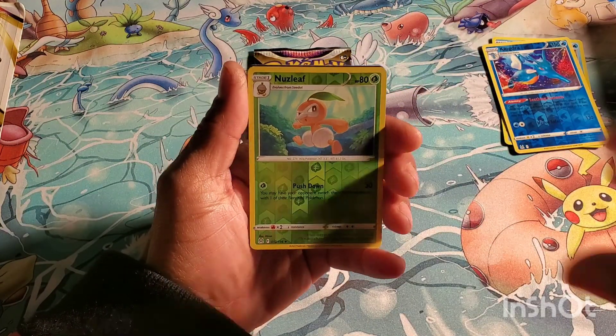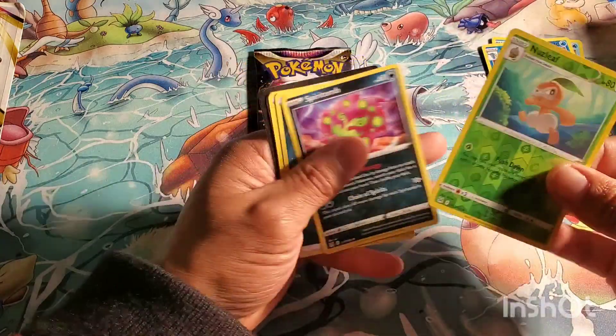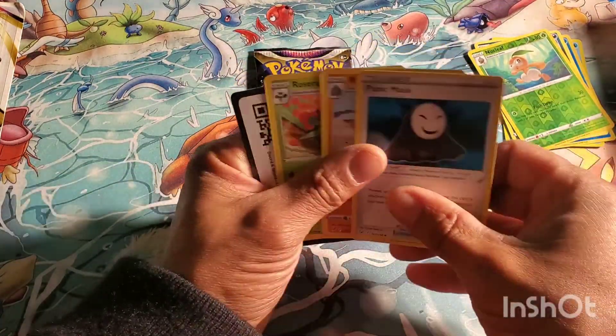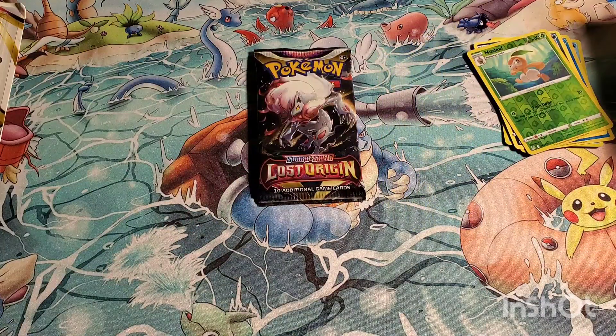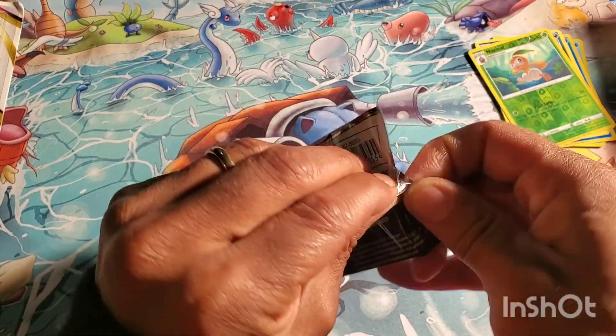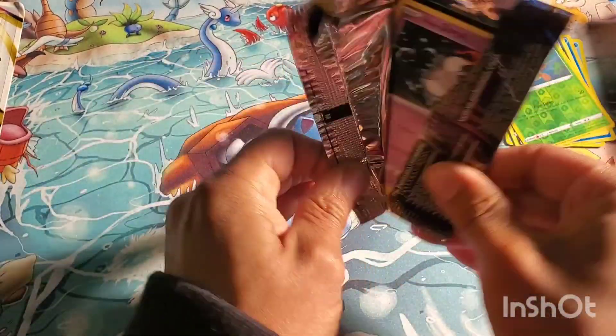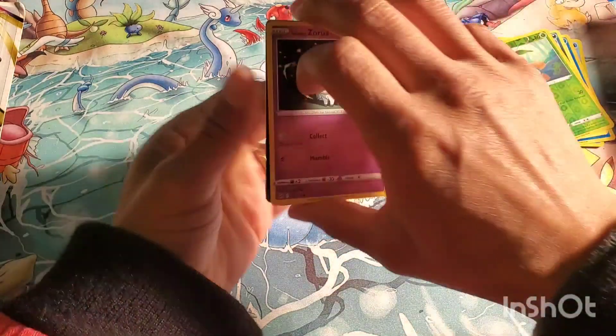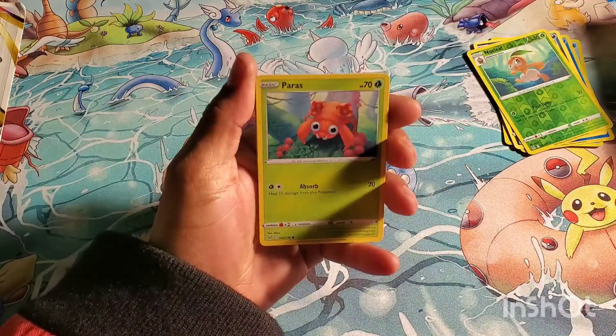Reverse Nuzzleaf, Spiritomb, Lamprey — and every energy in the Evolving Skies packs was upside down in every pack. It had absolutely no hits, which made me super salty and I deleted the video.